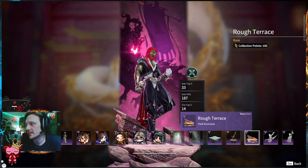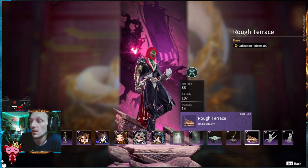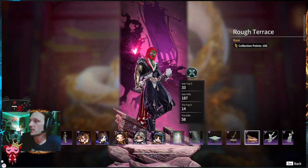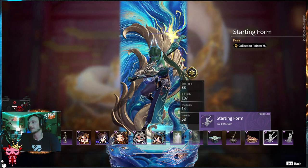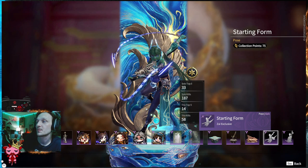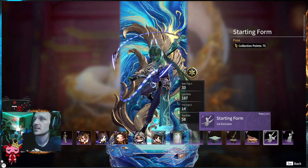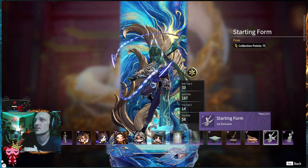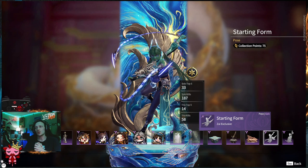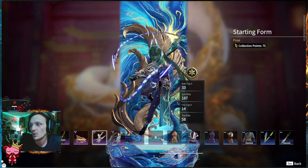Moving on — we've got more bases. Rough Terrace, Hottie exclusive — I'm guessing like a perch he could just take off from on top of a high mountain. Starting Form — this is a Zai exclusive pose at the beginning of the match. I need this. This is one of the best Zai poses I've seen. You've got her chains featured in full glory, stretched out, even coming in 3D towards the camera. This is really cool, man. I like that.